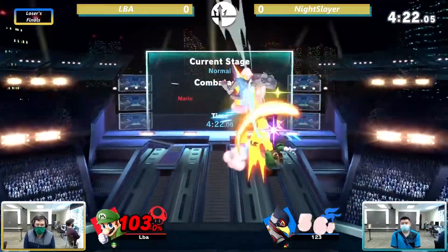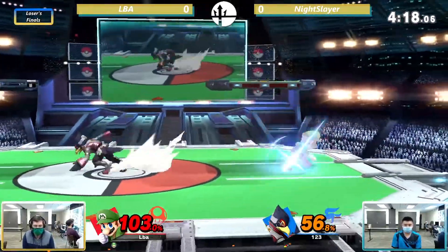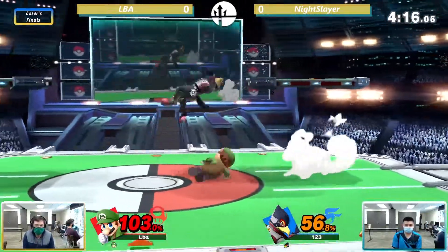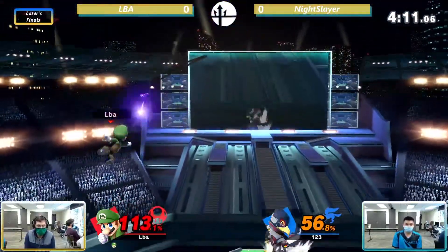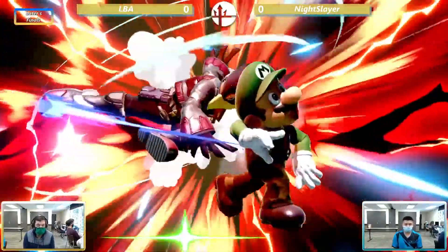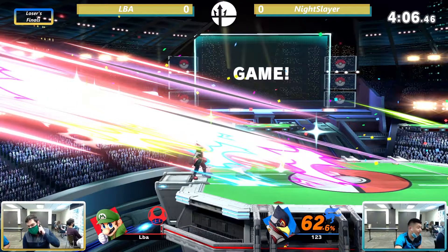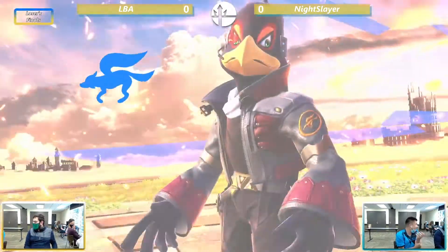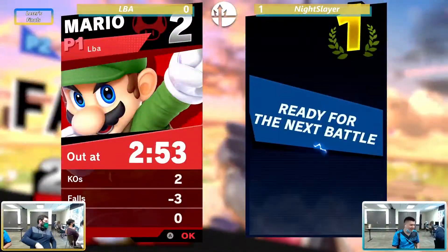There's a great grab — this grab will definitely do just that as he gets his up air combo going. All he needs is one up smash, one up tilt, something. Nice air dodge from LBA keeps himself alive, but the back air will hit somehow. That's game going to Night Slayer on the Falco — again, I've never seen this Falco. Does he have a Falco? Does he play Falco regularly?